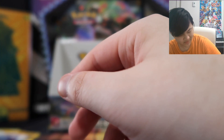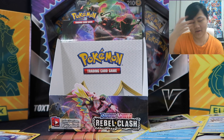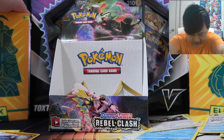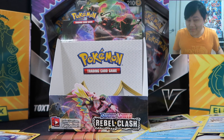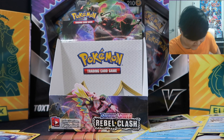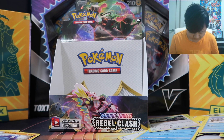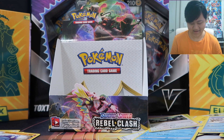We got a VMAX and a Full Art at the end. Unfortunately, we did not get the Full Art Oleana, Rainbow Rare Oleana, Full Art Sonya, or Rainbow Rare Sonya. So we're going to keep on chasing them in the Rebel Clash Elite Trainer Boxes — I think there are eight packs in those. If you don't get those, maybe I'll get another booster box. If this video gets over a hundred likes, we'll go for a second booster box and keep searching for that Full Art Oleana and Sonya. Anyway, that's it — hope you guys enjoyed it. Like and subscribe to the channel for more Pokémon TCG and Pokémon Masters content, and I'll see you guys in the next one.